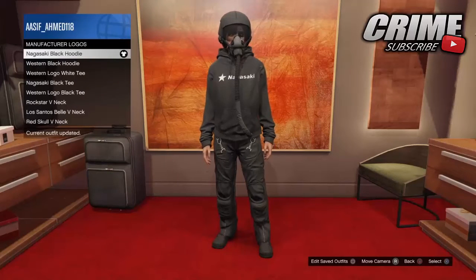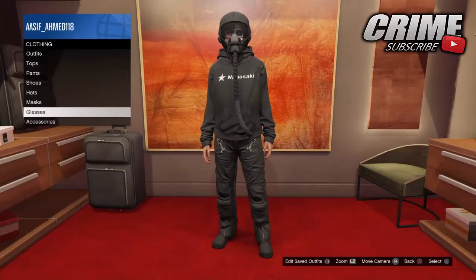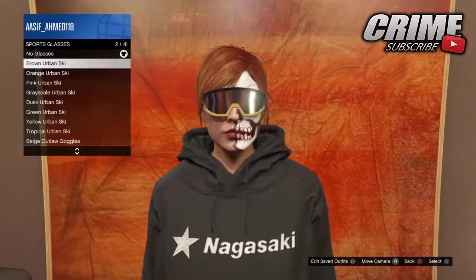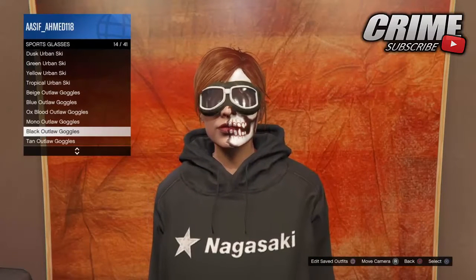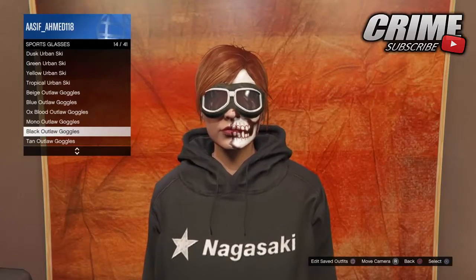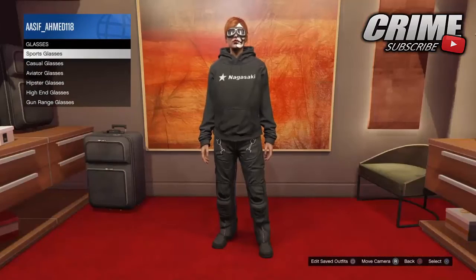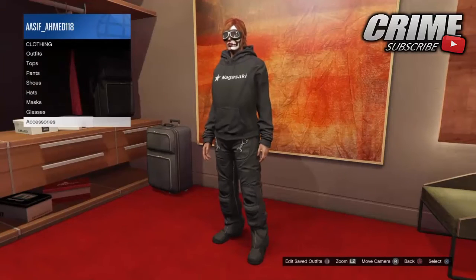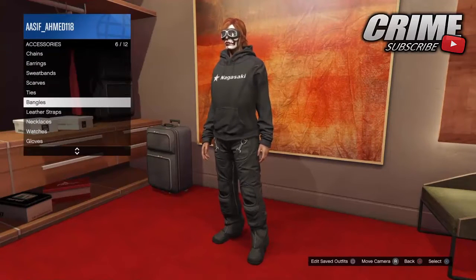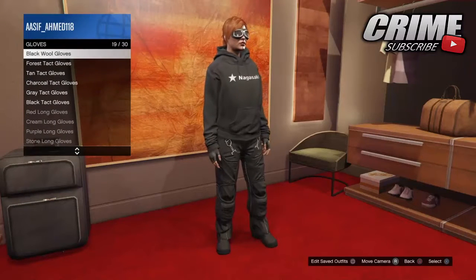The Nagasaki hoodie is under manufactured logo so it won't be hard to find. Make sure you've unlocked it by playing the new Deadline adversary mode — if you haven't, go play it now. Once that's done, go down to glasses, then sport glasses, and put on the black outlaw goggles. Then go to accessories, down to gloves, and put on the black tack gloves.